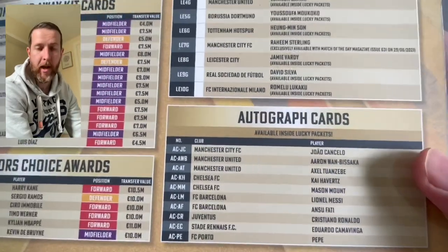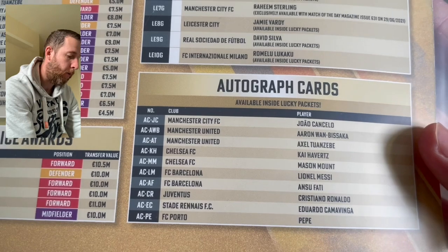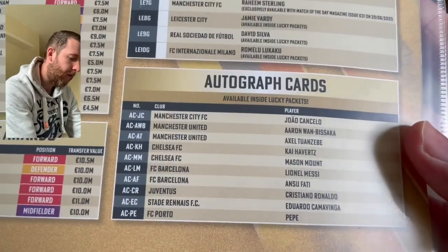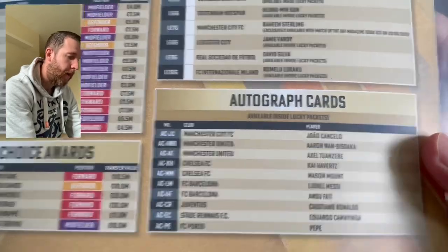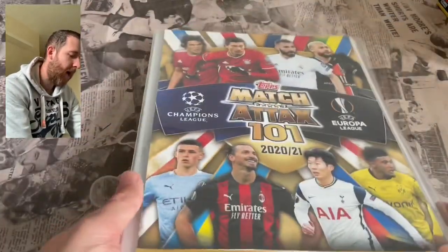What everyone in the community is saying about the gold, silver, and bronze — again, you know, Topps, you're doing what we need and what we want, which is good. Autograph cards are on there; they're not checklisted so you can't tick them off, but again how good would it be to grab an autograph card? So that is the binder — it is what it is. The main event though is obviously this Match Attax 101 full box opening.